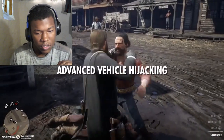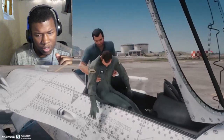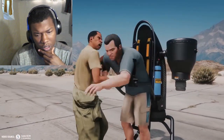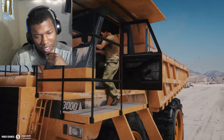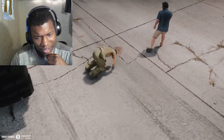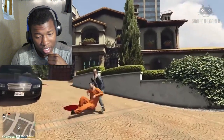Advanced vehicle hijacking is going to revolutionize the way we seize control of vehicles in GTA 6. With methods like immobilizer bypass and the infamous slim jim tool, you'll be unlocking and taking over vehicles with precision and finesse. This is a feature I'm particularly excited about.